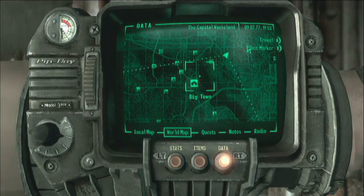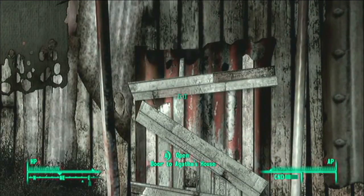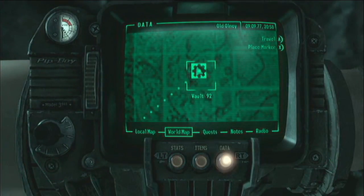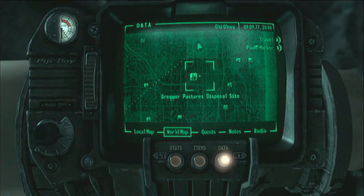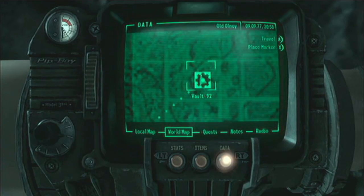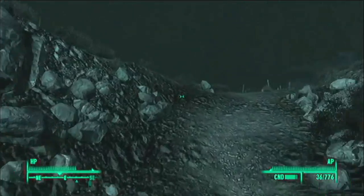You gotta go to Agatha's house — it's northeast of a big town. Go inside and talk to Agatha, and she'll give you a mission where you need to get her a violin from Vault 92. You can go to Vault-Tec Headquarters to find Vault 92, but it is smack dab next to Old Olney, so be careful — Deathclaws aren't fun.